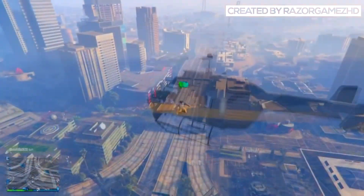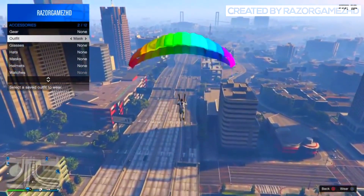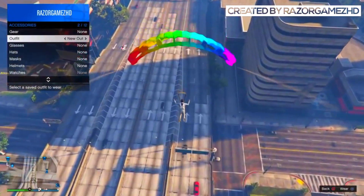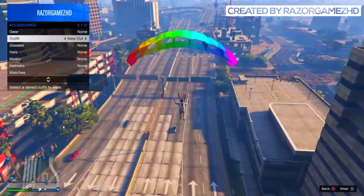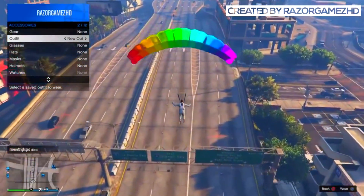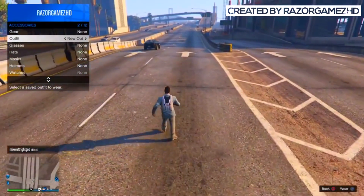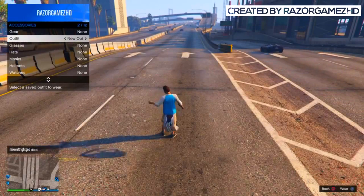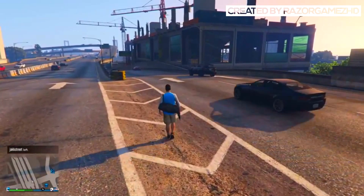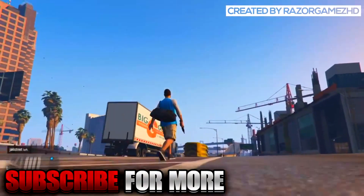Fly up really high, then jump out of your helicopter and pull your parachute. Once the parachute is pulled, open your interaction menu, click on accessories, and hover over the outfit you want to put the duffel bag on — remember, we called this outfit "glitch" to avoid confusion. As soon as you land and your character starts taking off the parachute, select the outfit named glitch. Your character will now change outfits, and as soon as the parachute comes off, the duffel bag will be on your new outfit.